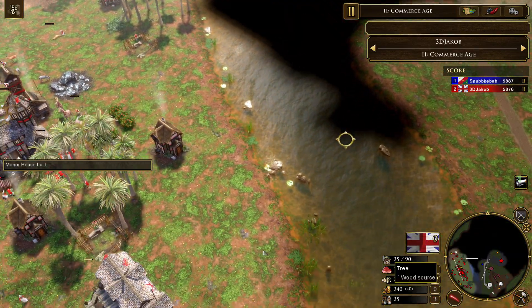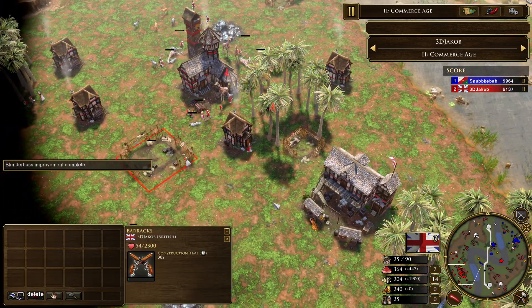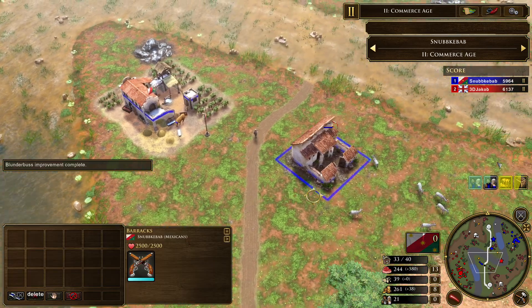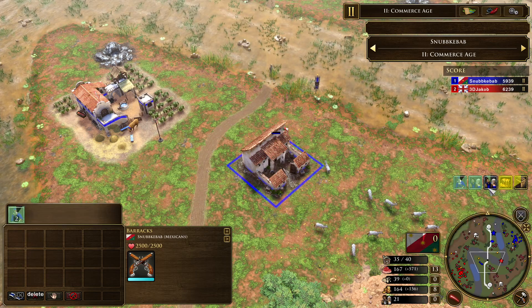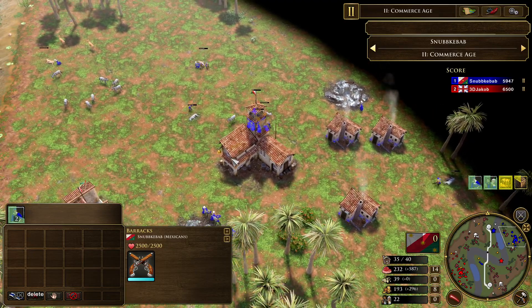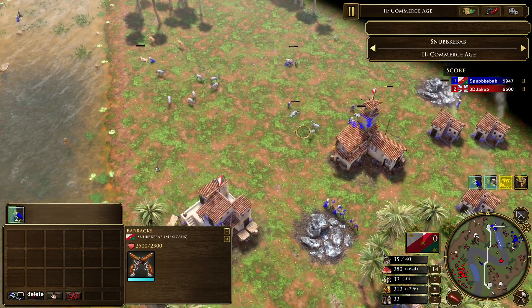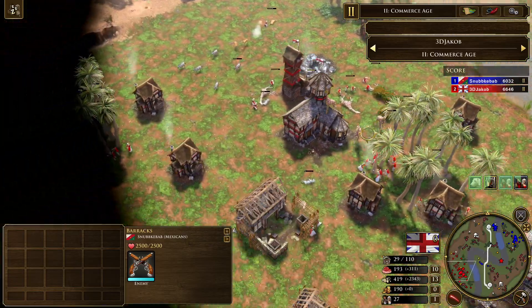Line of sight being established, getting those manors all around. This is so good. Barracks now going down. Let's take a look at Mexico's side — nothing in training. Going 700 wood into 700 coin and training Salteador. Are we seeing standard Mexico? I'm very, very curious. 35 over 40, 22 vils. Britain at 27. This is a full boom.